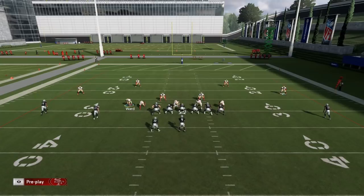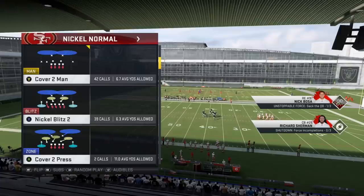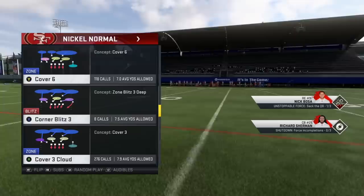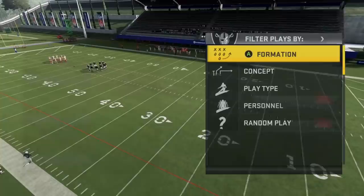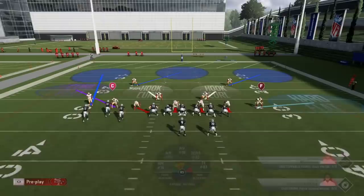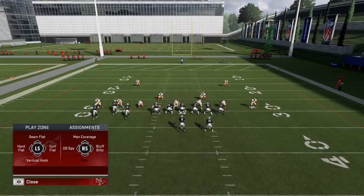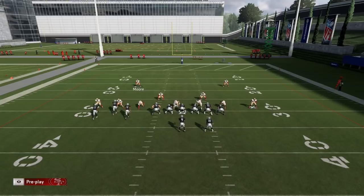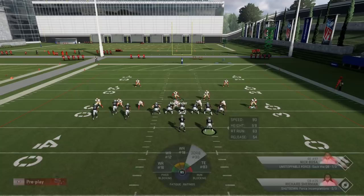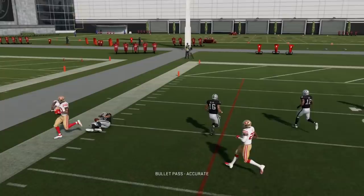This was inspired by a Twitter discussion about wanting a traditional cover three cloud on the nickel side. In Nickel Normal's cover three cloud, the cloud defender is opposite the nickel. But if the offense comes out in a bunch formation and you want the nickel corner on the bunch side, you can now put that corner into a cloud flat, put another player in a vertical hook, rotate the safety into a deep half alignment, and play cover three cloud the other way — defending flood-style plays out of the bunch.